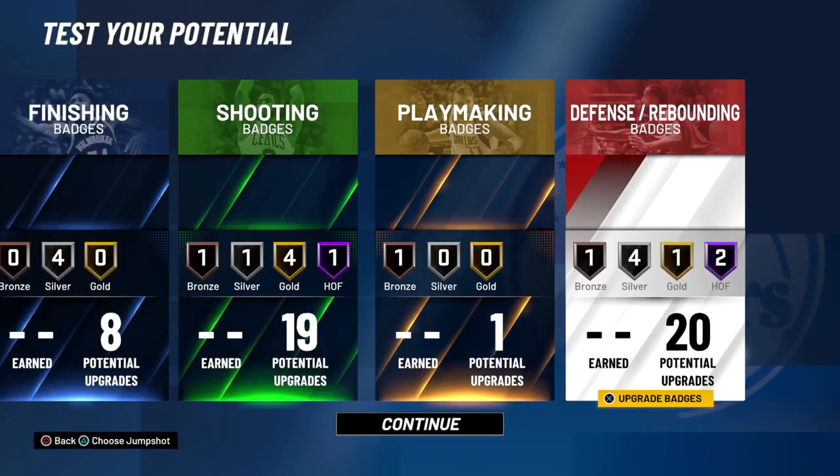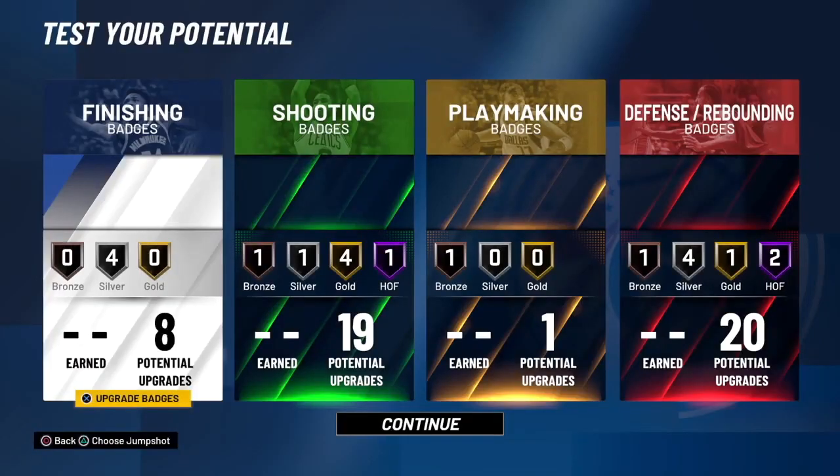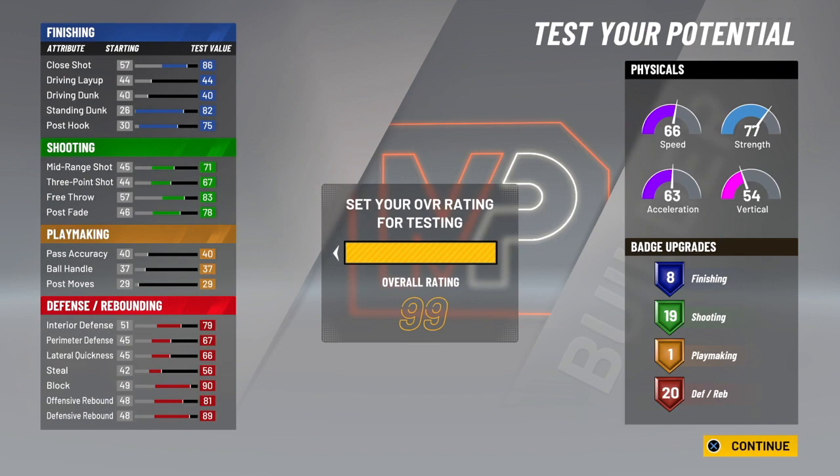I actually suggest going left-handed. If you're spotting up while your guard isos and you're sitting on the right side, pick a left-handed jump shot. If your guard likes to iso from the right and you're on the left, pick a right-handed jump shot. That's gonna be it — thank you guys for watching. If you want to see more builds, let me know. I'd appreciate a subscribe and like, and I'll see you guys in the next one.